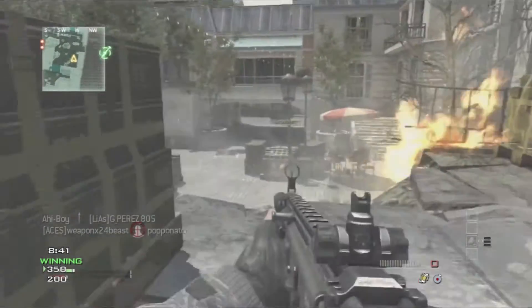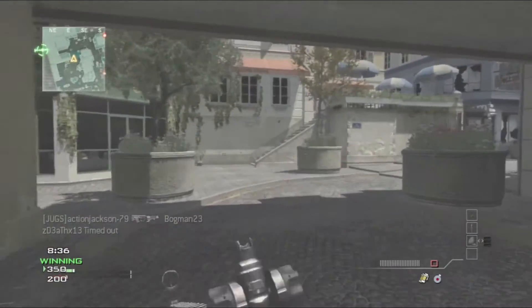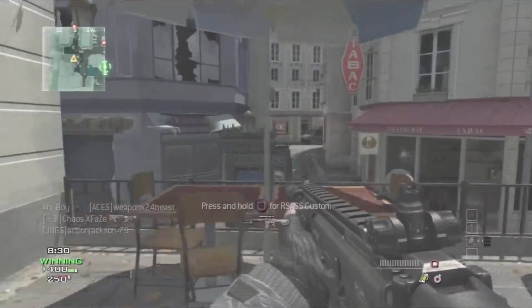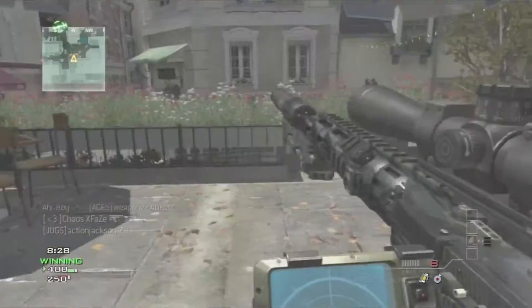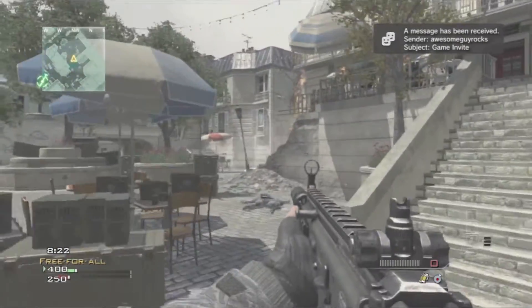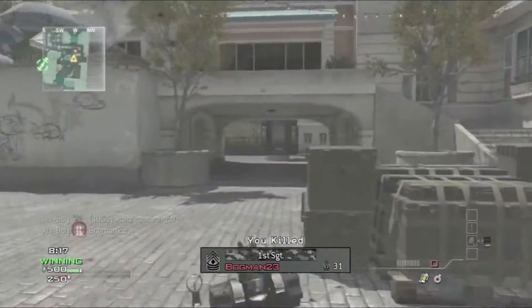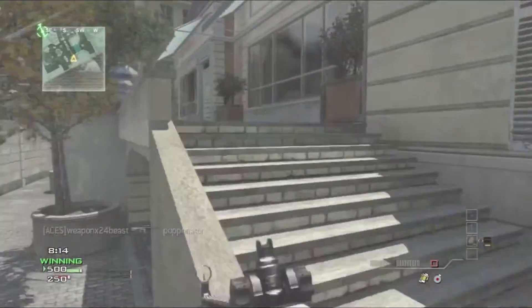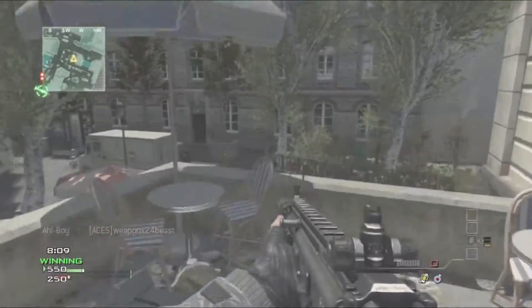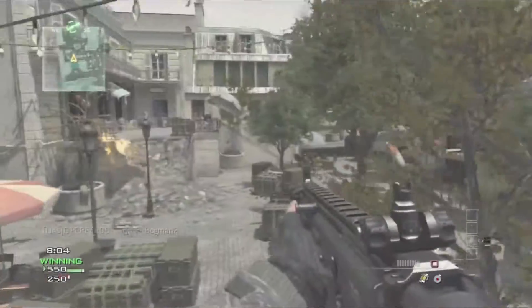So I'd suggest there are two things you have to note when playing free for all. Number one is stick to the outside of the map. I know a lot of other people have said this, but I just want to emphasize how important it is to stay on the outside of the map, because everyone knows there's a house in the center of this map. I wouldn't suggest going in there in a free for all, because most likely you're going to get picked off by another player spawning behind you, or they're going to be camping in there and just kill you when you walk in.